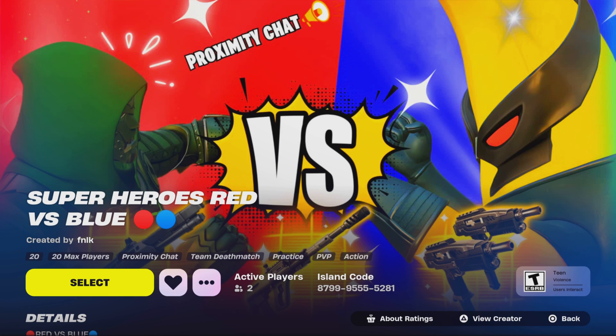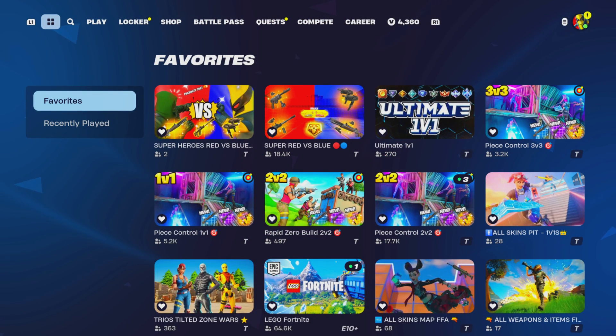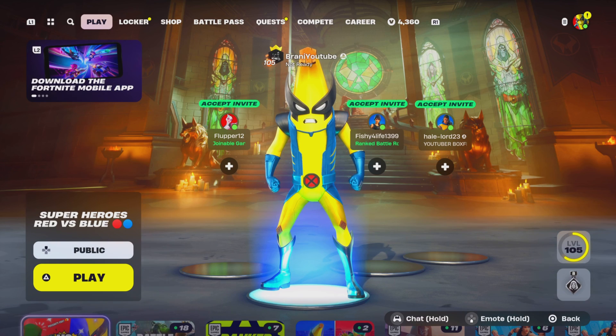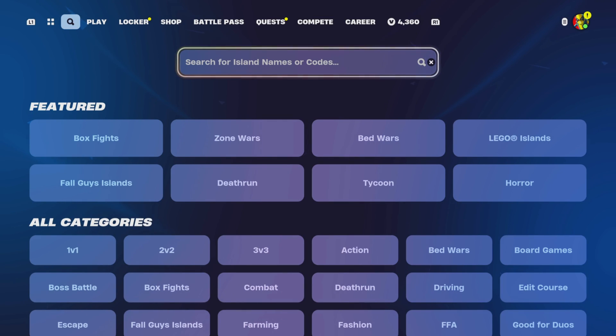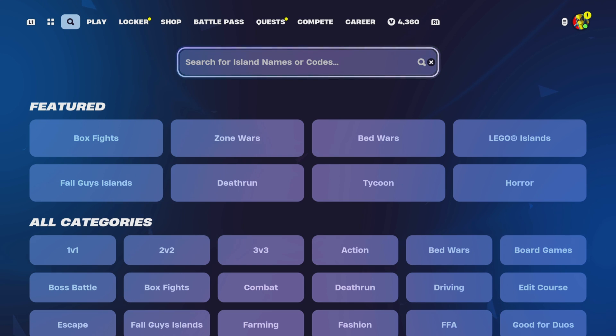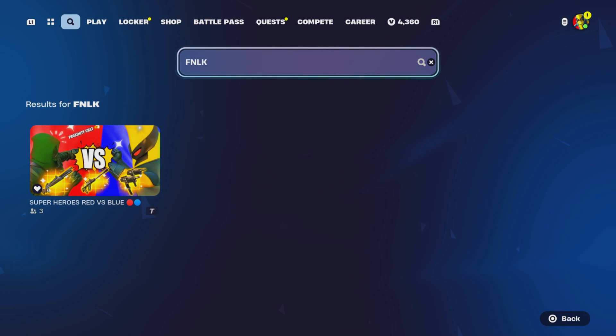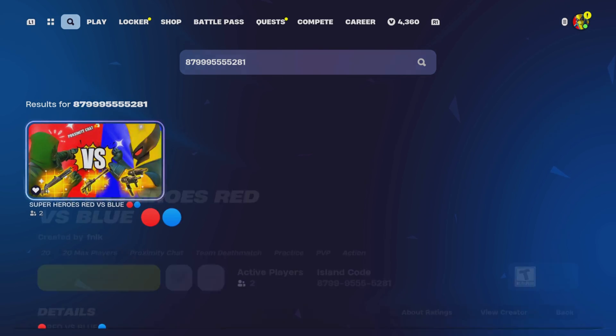We finally launched our first Fortnite creative map called Superheroes Red vs. Blue, featuring the most recent Chapter 5 Season 4 loophole. The code is 8799-9555-5281. Don't forget to heart and like the map. We will be gifting subscribers — whoever gets the most eliminations at the end of the month gets to pick a gift of their choice. Show proof by joining my Discord server in the description and commenting in the creative map channel. You can also search FNLK if you can't find it on the discovery screen.